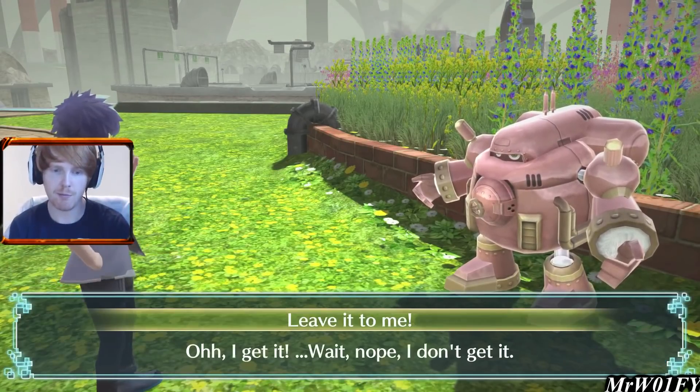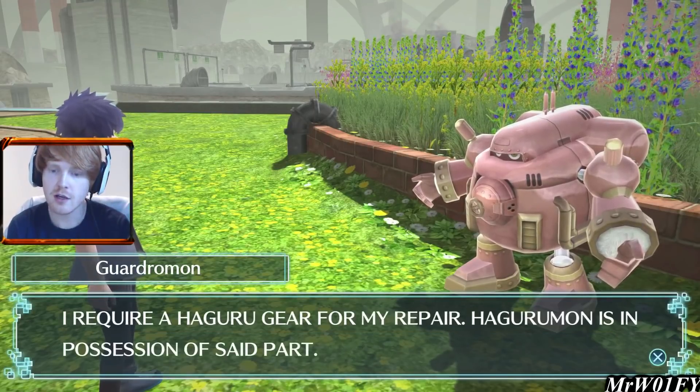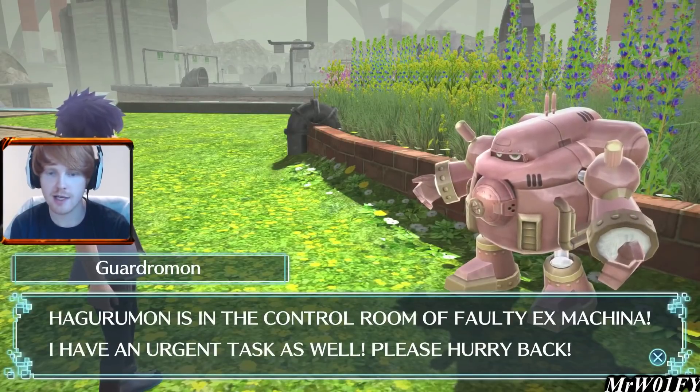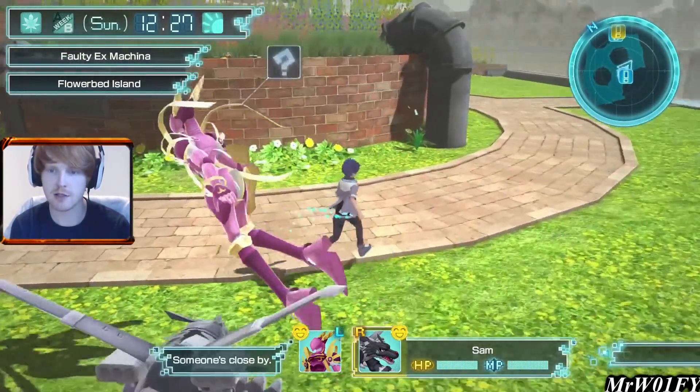He requires a Haguru gear for the repair, Hagurumon is in possession of said part and is in the control room of OX Machina. He has an urgent task, so please hurry back. That basically clears up that task.